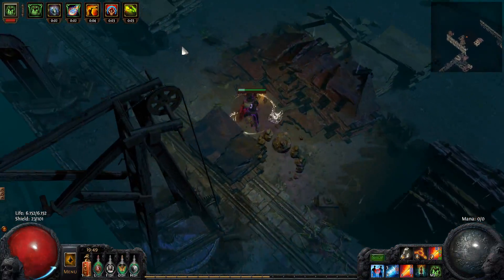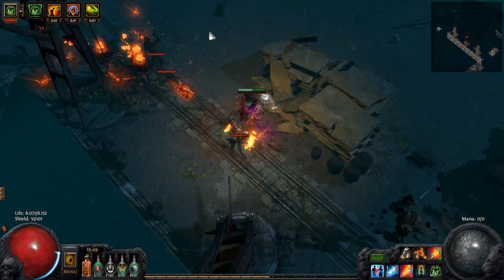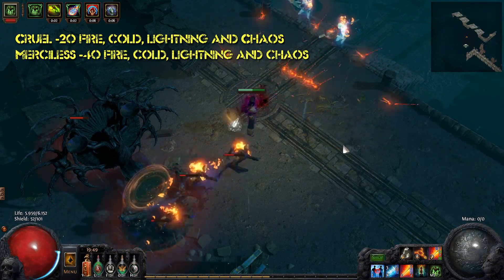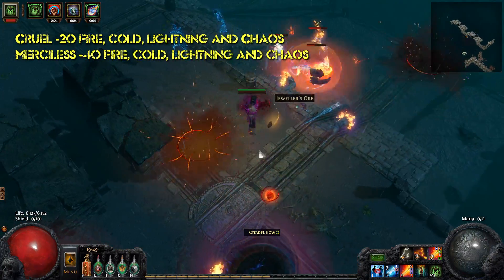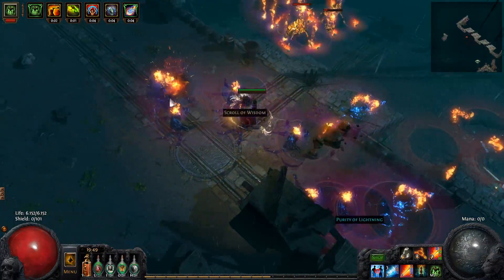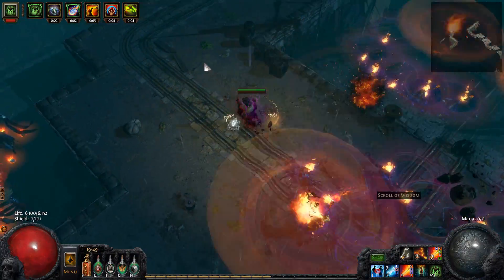When you enter Cruel, which is the second playthrough, you will get minus 20% to all your resistances. And when you enter Merciless you will get an additional minus 40% to your resistances. So it's always important to check your resistances when you enter the next difficulty.